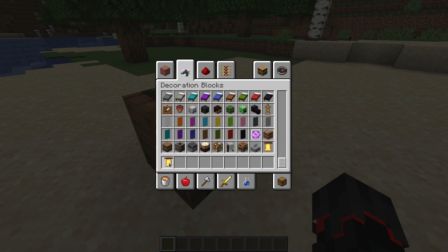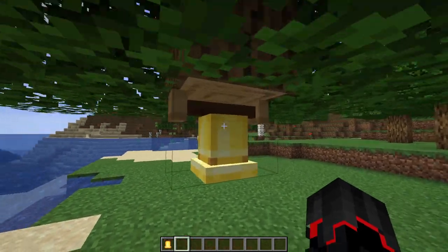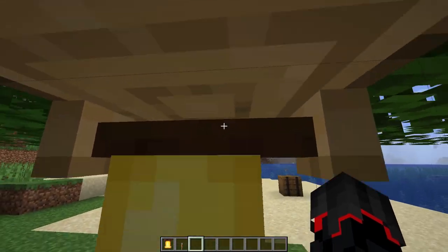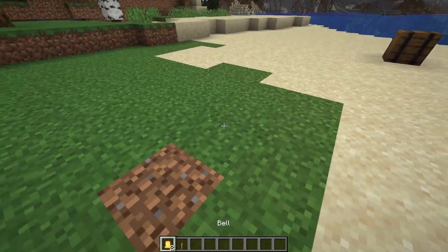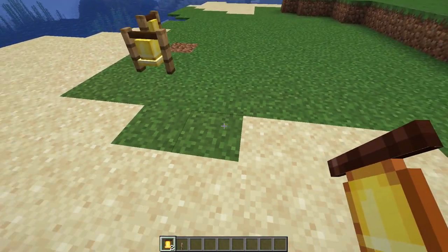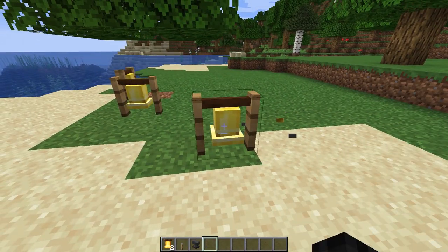The next item is the bell, which currently has no function or ability except for making a loud noise. Currently you can't do anything with it. If I try and apply a redstone signal to it, nothing happens yet. And if the block it is attached to disappears, it drops out as an item. It sounds pretty much like an anvil — I think maybe it's even louder. No, it's exactly the same, but currently it has no function.